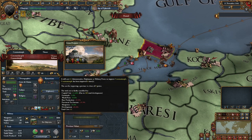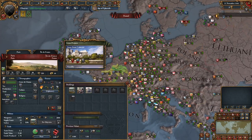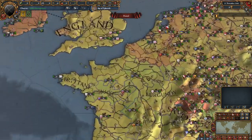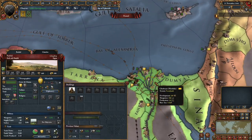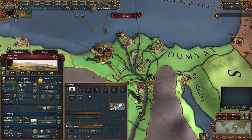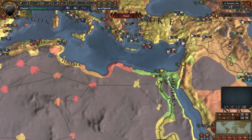You might be wondering why Constantinople has 85 development in 1444. Well, to dev your provinces it is much cheaper in this mod, so it's not unlikely to see provinces that are 100 dev. As you can see, Paris is 230 dev. However, the dev is actually scaled so you're not making hundreds and hundreds of ducats in 1444. This mod definitely does an excellent job in making dev much more historically accurate.